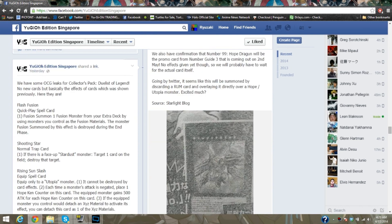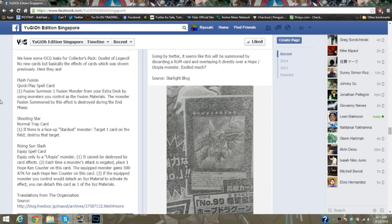There are actually three cards I missed from Dragons of Legend — called Duelists of Legend in Japan. First is Flash Fusion: Fusion Summon one Fusion monster from your Extra Deck using monsters you control as Fusion material monsters. The Fusion Summoned monster's effect is destroyed during the End Phase. It's a Quick-Play Spell card, so maybe just maybe there's something there.